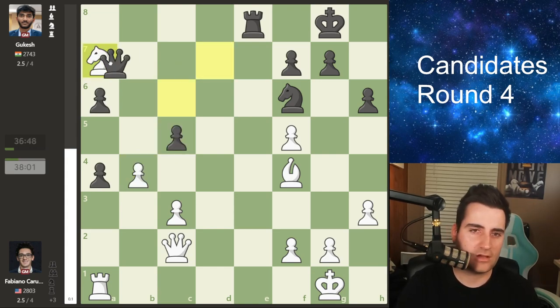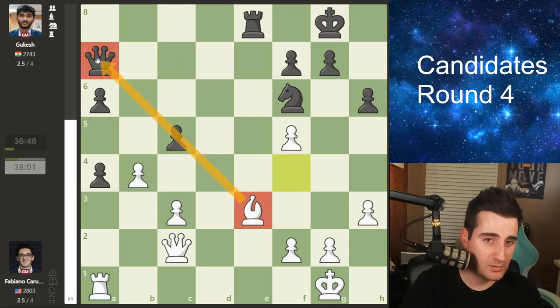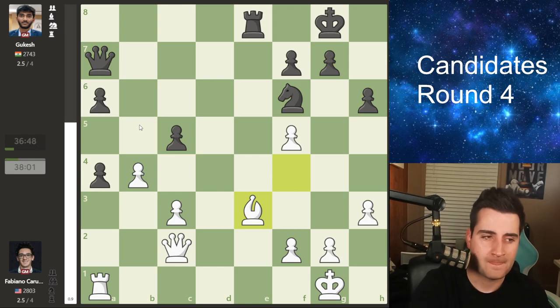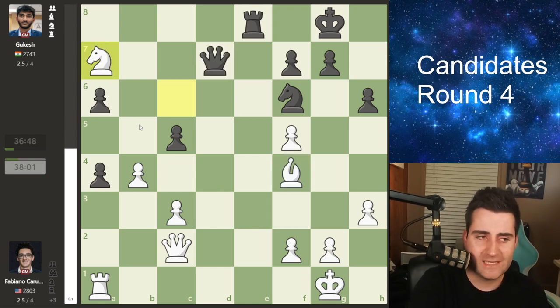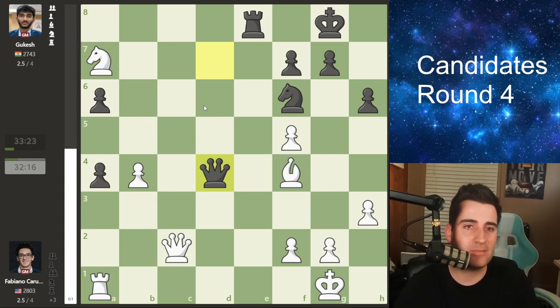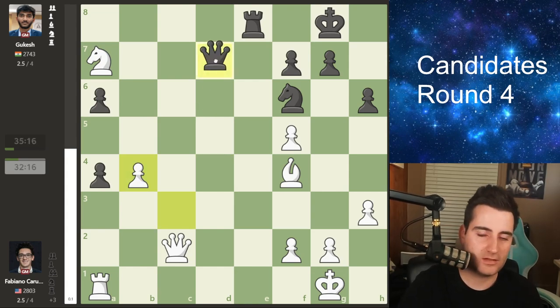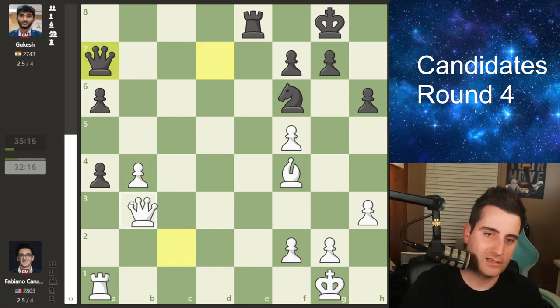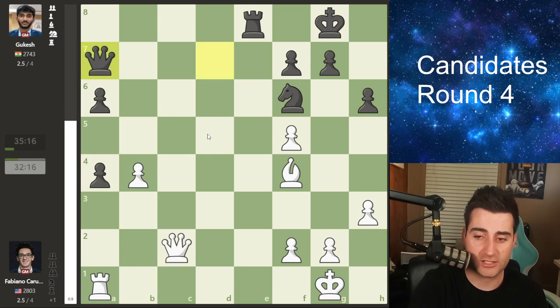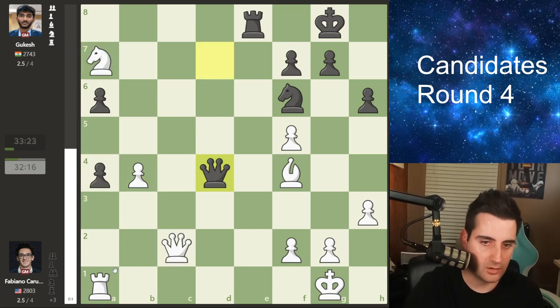Gukesh goes pawn to c5, trying to open up the position so his active pieces count for more. Fabiano goes bishop to f4, then Gukesh takes on a4. Fabiano goes knight to c6 hitting the queen and bishop. Queen e7, a trade, takes the bishop. Now a very nice move: pawn takes b4. If you take on a7 with the queen right away, white has bishop b3 pinning the pawn, and picking up both pawns means white does very well on the queen side. So pawn takes b4, white recaptures, and now Gukesh plays queen to d4 — not a double attack, a triple attack hitting three pieces simultaneously.